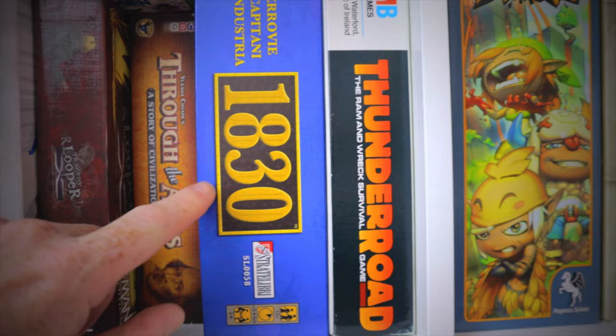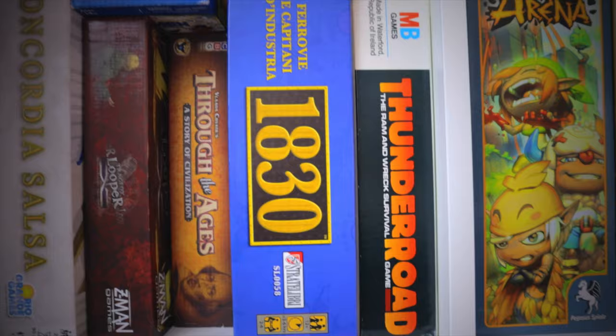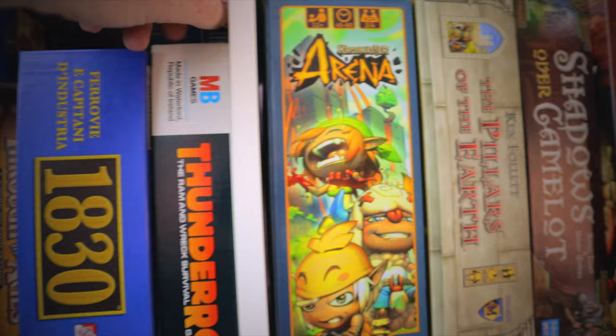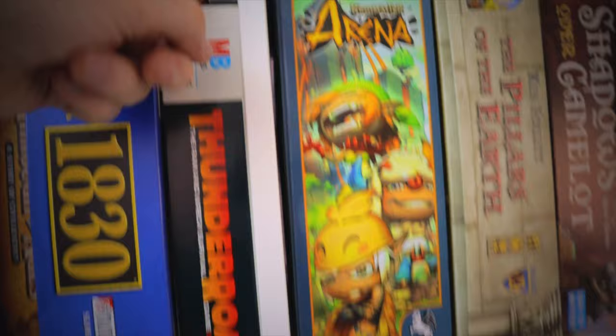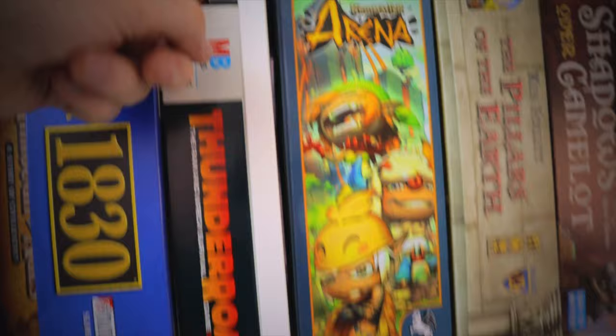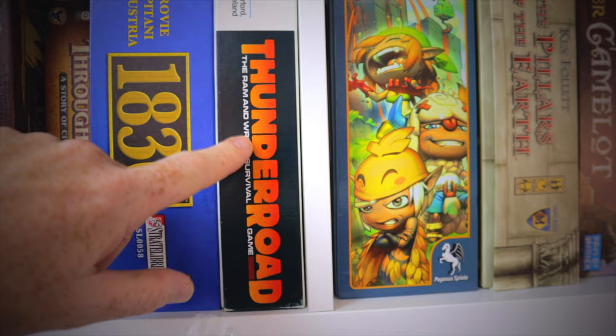1830 is one of the entry-level 18xx games. I've only had it recently — it's the Italian version so we had to get the English rules. We haven't played it yet but I'm really happy to play this one as it supports up to six players. Stoplights was a freebie from Board Game Guru — we've played it once, it's utter crap, so we won't bother with that again. Thunder Road is a really poor MB Games title from the 80s.